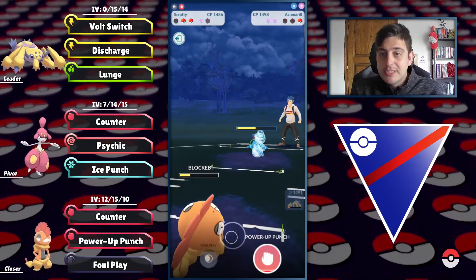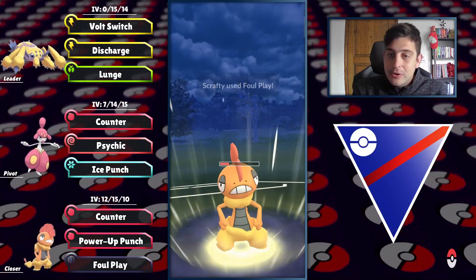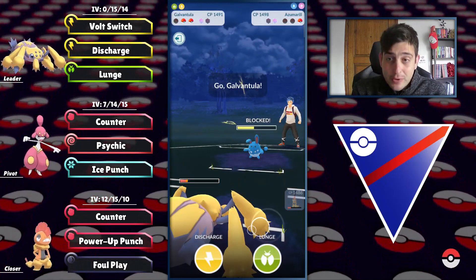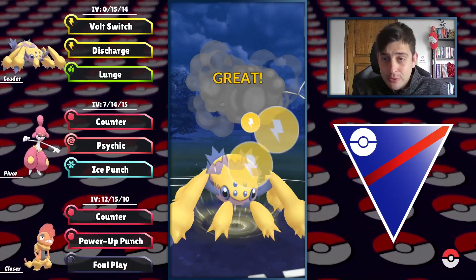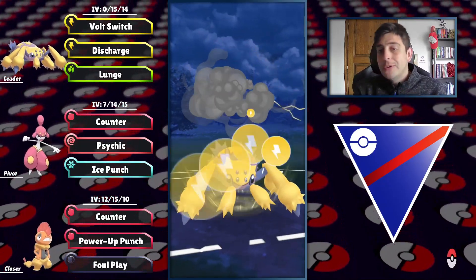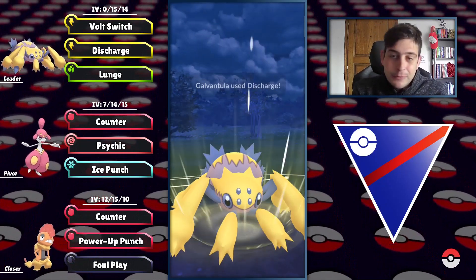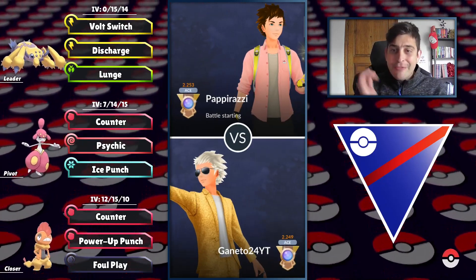We can pressure with the final Foul Play. Are they going to shield? They have to, otherwise they'll be too low. I'll farm them down with Volt Switches — double Discharge, one for the shield and one for the knockout. Azumarill is out of the way with a fantastic play by Galvantula.